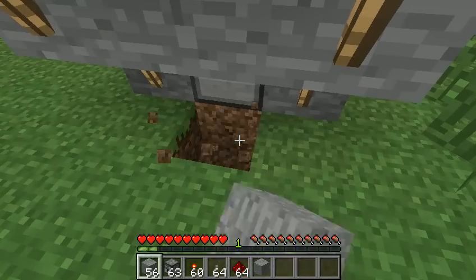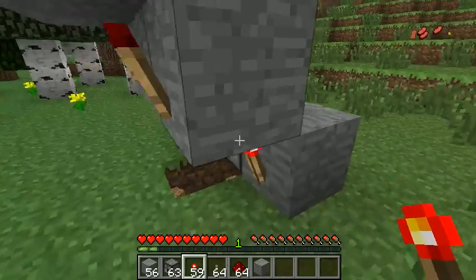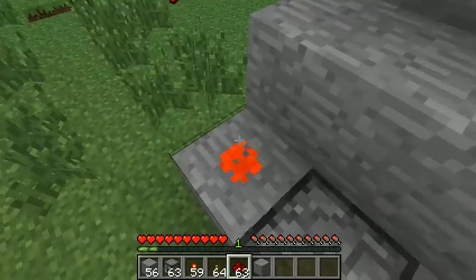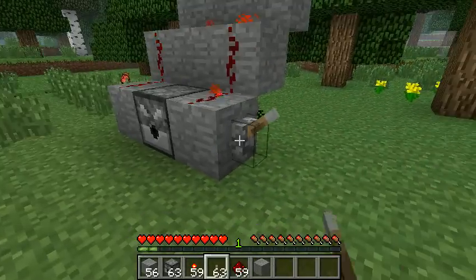Next you dig under the dispenser, put a redstone torch right there — so under the dispenser, this is basically it. The last thing you have to do is put redstone torches around here, and put a lever right here.